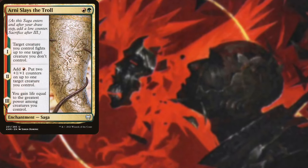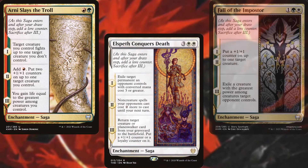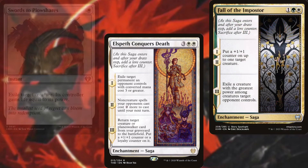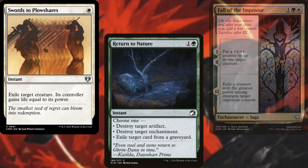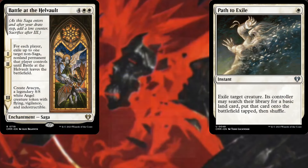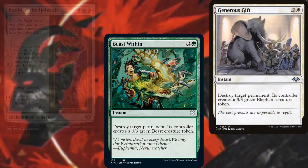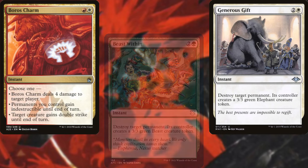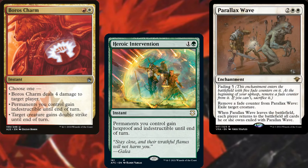For interaction and spot removal, we're running Arni Slays the Troll, Elspeth Conquers Death, Fall of the Impostor, Swords to Plowshares, Return to Nature, Path to Exile, Battle at the Helvault, Beast Within, Generous Gift, Boros Charm, Heroic Intervention, and Parallax Wave. Lots of ways to keep our opponents in line.